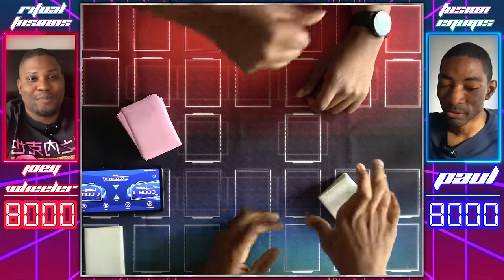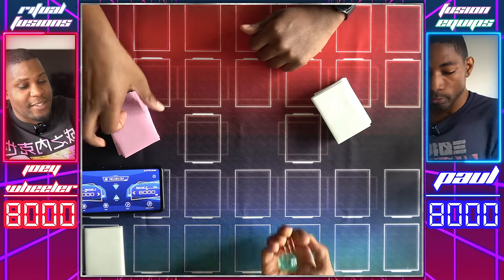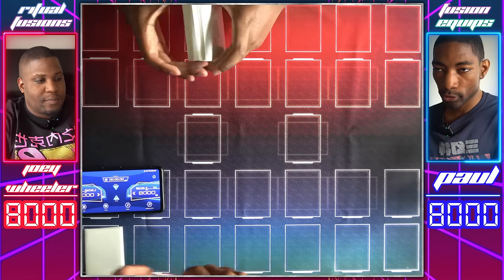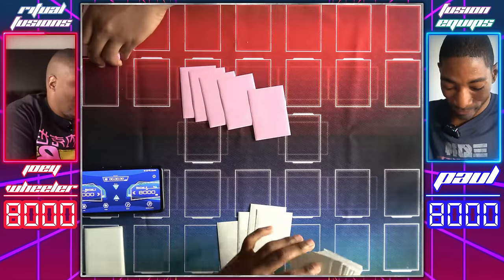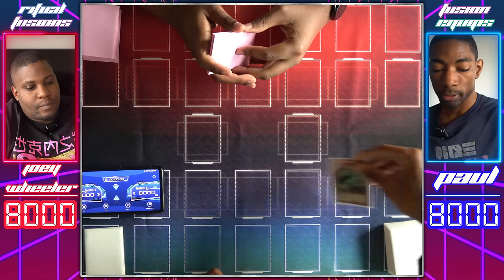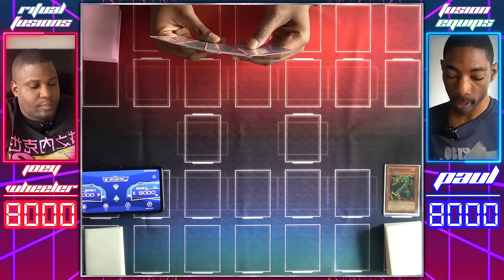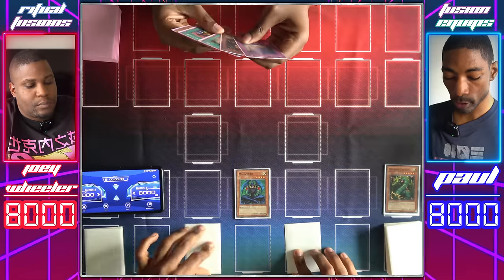Welcome to the episode of Retro Rivals, where I take back the crown and beat Paul. Well, you did that last episode. And I'm going to do it again. We're going to roll some dice before our neighbors get mad. Four — looks like I might be winning this one. One, one, one, one. Nine. I'm taking the first move, Duelist. Hope you've made some modifications to your deck, because I certainly have — a certain set of monsters won't be in my deck this time. I draw five cards and draw one for turn. I'm going to start by activating my Thunder Dragon — discard it to add two to my hand. I'm going to Normal Summon my Maha Vela, set two cards face down, and end my turn.